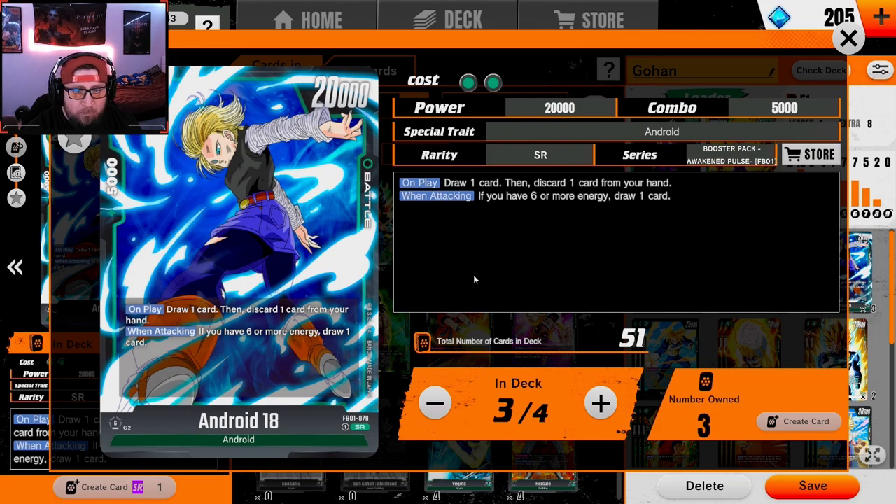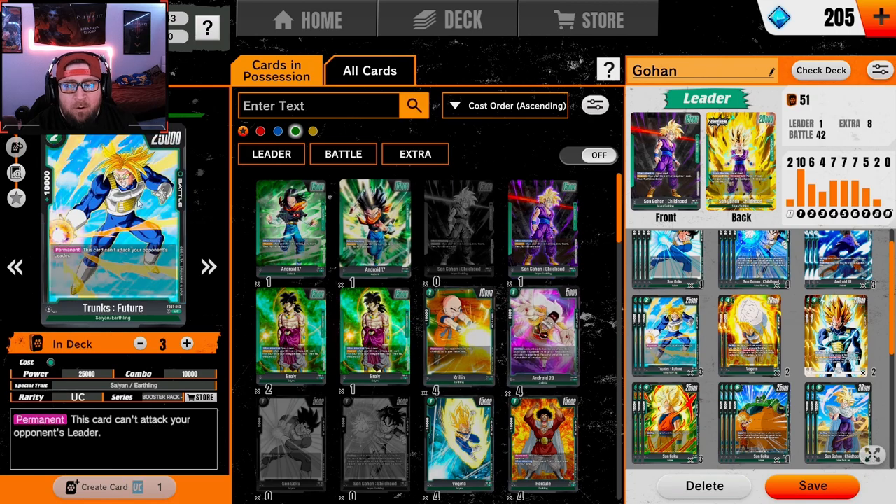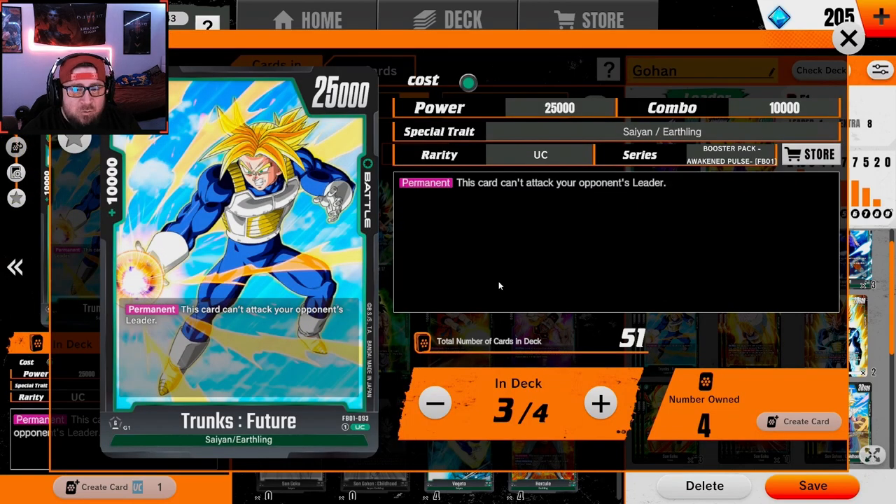When you're attacking at six or more energy with Android 18, you just draw a card for free. This card is absolutely busted. We are rocking three of the two-drop 25k power Trunks. This card can't attack your opponent's leader, but it's really good for the yellow matchups.